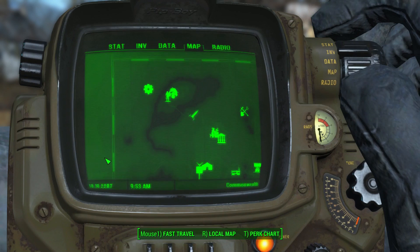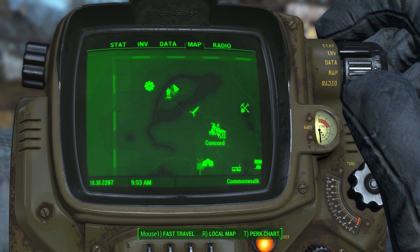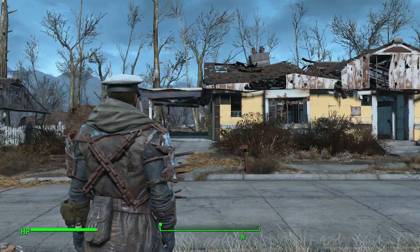The first thing we need to discuss when it comes to housing is a settlement. Looking at our map, we can see that right now we are at Sanctuary, which is actually the first settlement you unlock. Relatively close to the start of the game, you're going to have a mission to head on over to Concord. After that mission, you have the choice to come back to Sanctuary. If you choose to do that, you will gain access to your very first settlement and go through a series of quests to help get it set up.